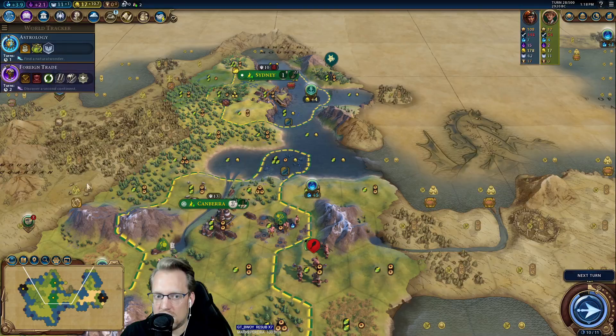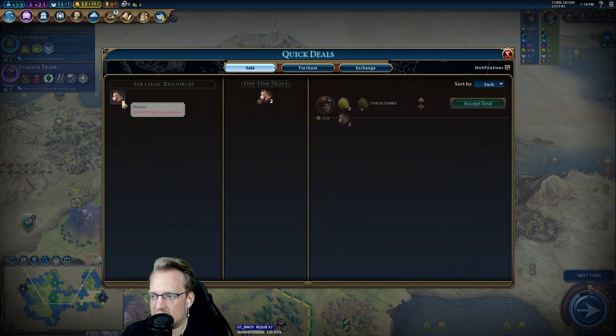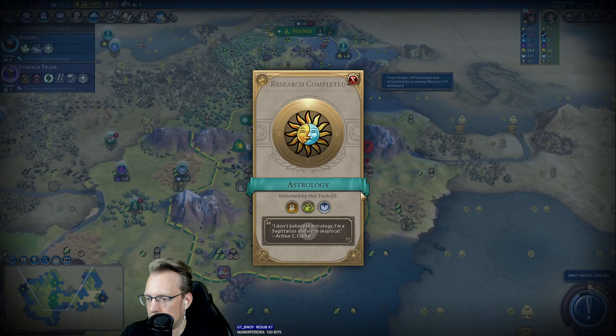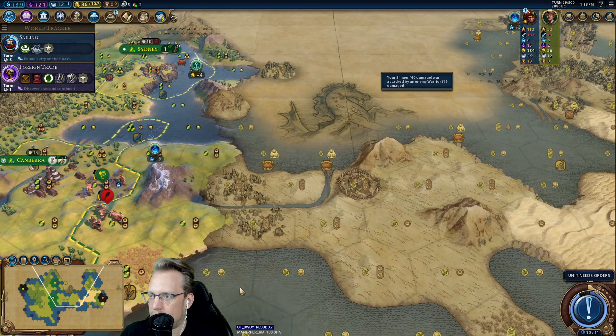Alright, so Cleo — I am going to send you a delegation. You can't steal districts or wonders. And then I'm going to see if we can just sell you some horses for positive relations. Kree traders will steal tiles, but not hostile ones.